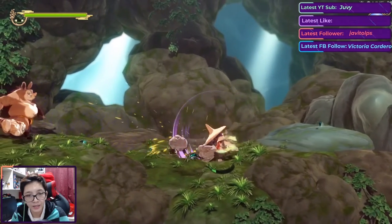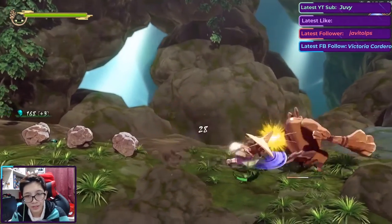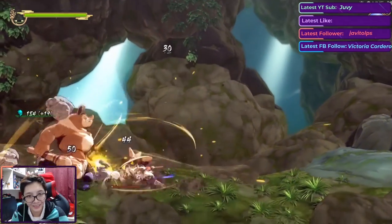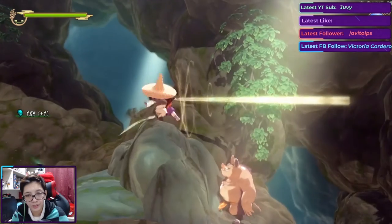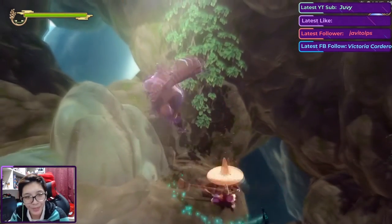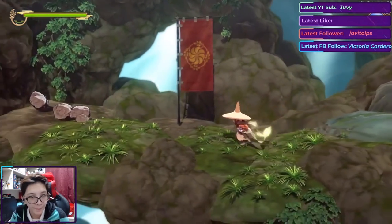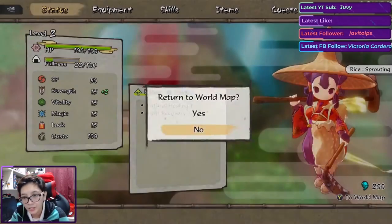That was a lucky evade — pretty awesome. There's one more enemy here; I feel bad letting it live, so let's take it out. We finally finished this area — the morning portion at least. We've achieved 'clear innermost area.' Let's go back to the world map and check what else is there.